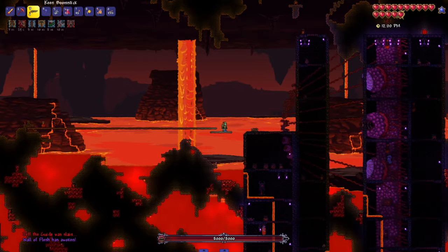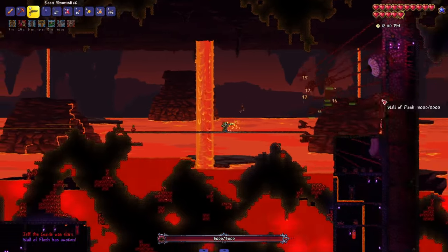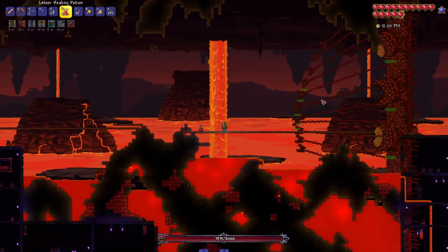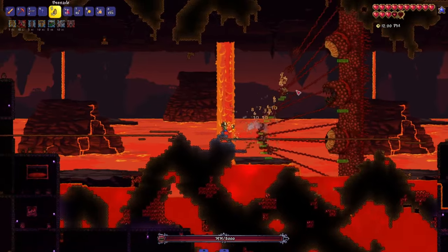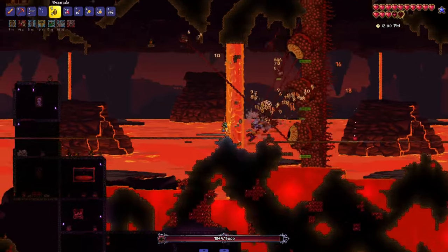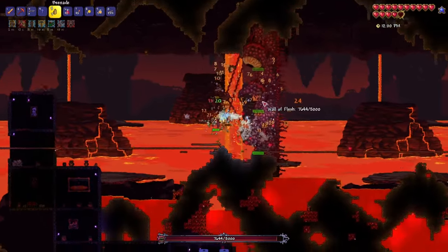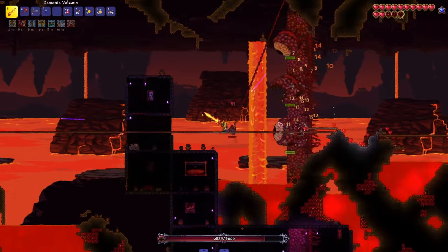The Wall of Flesh will move towards you and constantly speed up. It does a ton of damage, so you better stay away from it and attack it from afar. The bee grenades you got earlier do a great job of destroying all the different segments of the wall. If you keep running away and attacking the wall, the fight should be fairly easy, and with some luck you will have beaten Terraria's easy mode.